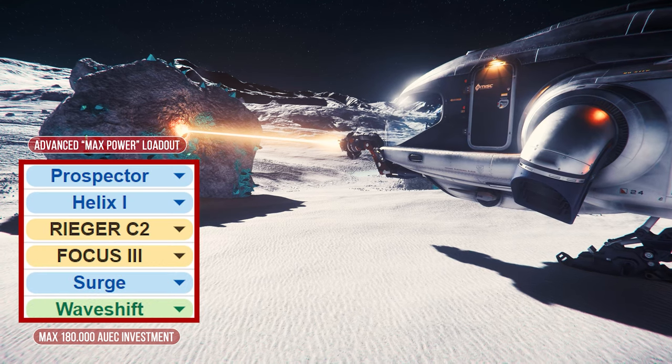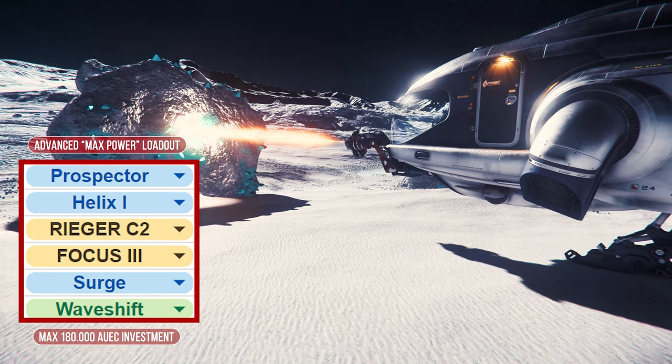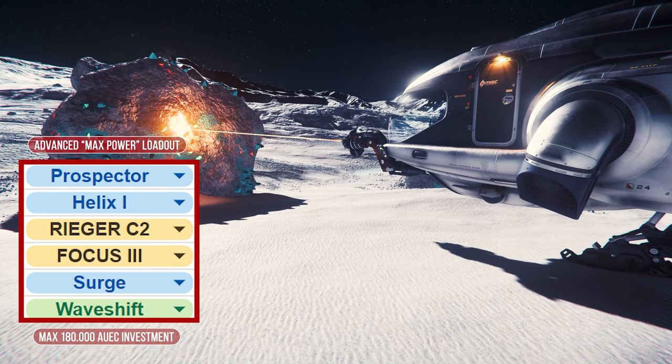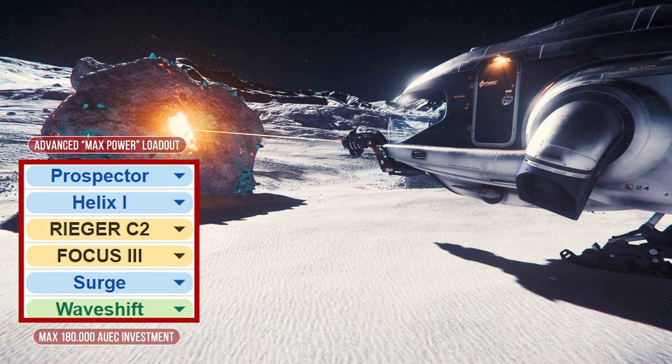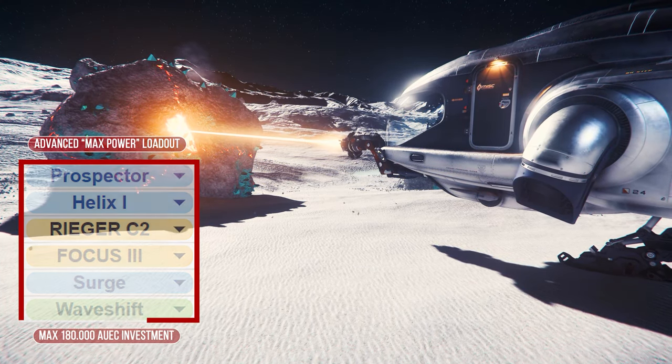Advanced users looking for powerful performance use the Helix laser with the Rigor and Focus module and add an optional Active Surge and Waveshift gadget. At 180,000 alpha UEC investment, they may not be cheap, but they can be used to crack rocks beyond the 15,000 mark.